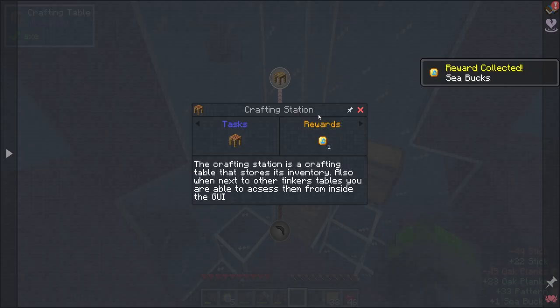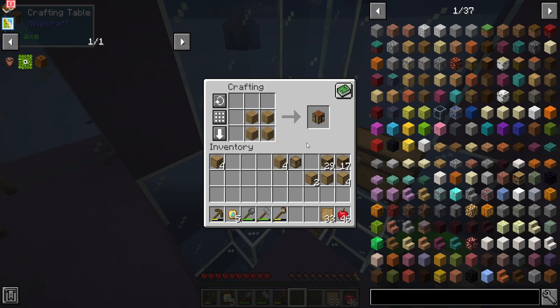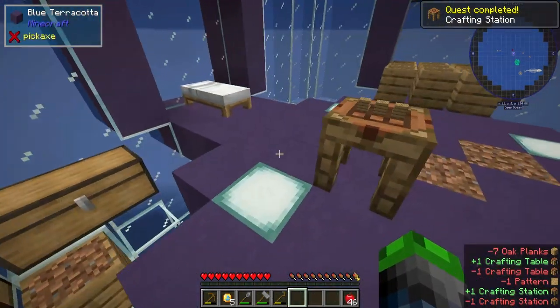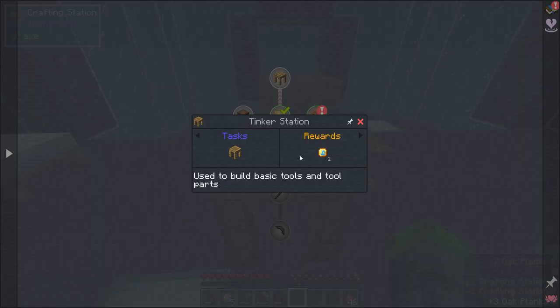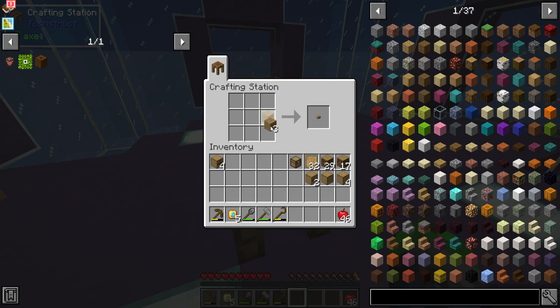The thing I like is the crafting station. We're going to use a crafting table and a pattern to make a crafting station. What this does is when you're crafting things and you need to go get something real quick, it leaves your items in there — that's so neat. We're going to craft it here, bam, we got that.